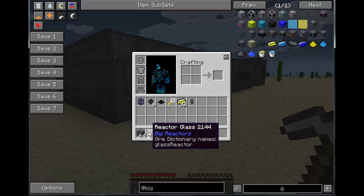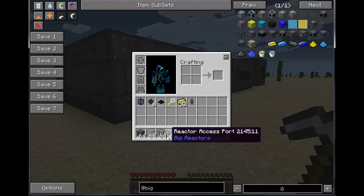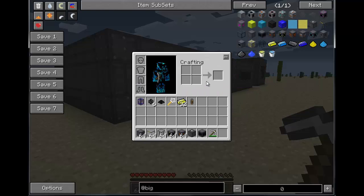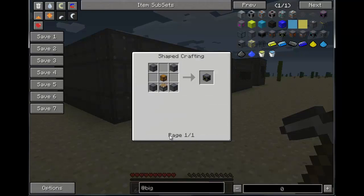To make graphite you simply smelt coal or charcoal to get graphite bars, so you'll need a fair amount of that as well. To make Reactor Glass it's pretty self-explanatory — it's a casing with two pieces of glass. And then you have the Fuel Rod. You're going to need at least one fuel rod per reactor, if not more.